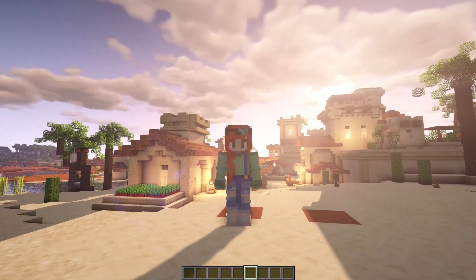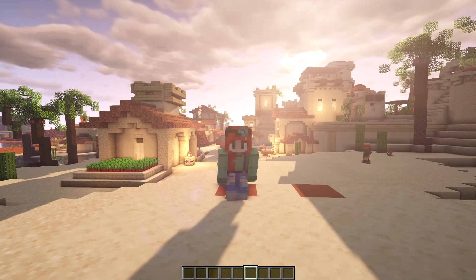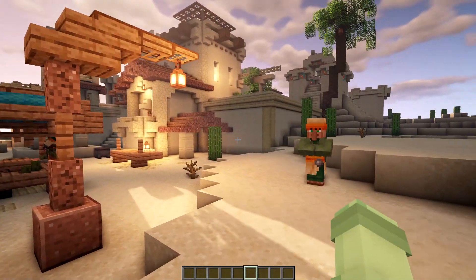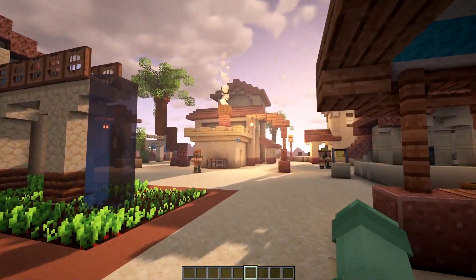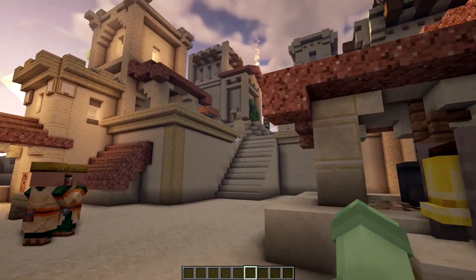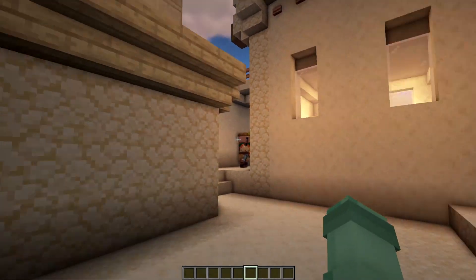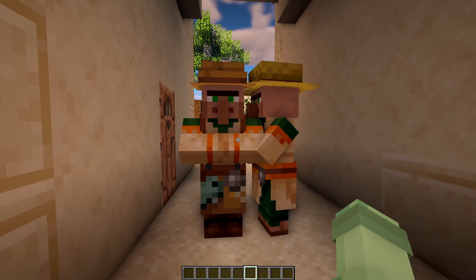Welcome to the part of the video where I tour around the village with some shaders on. These are the BSL shaders, if you are interested — I have them through Optifine. One of my favorite things about this village is the variation in height that is going on all around us. I think this makes it a lot more interesting to explore. We could go down to the coast over there, or we could follow the stairs upwards and take ourselves in quite a lot of different directions, making it a lot more interesting to just wander around and explore.